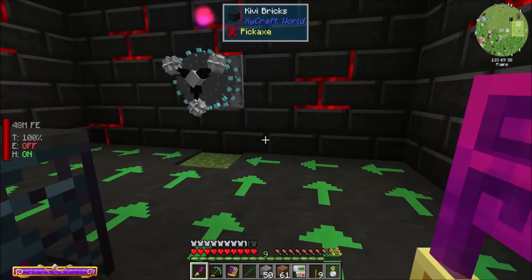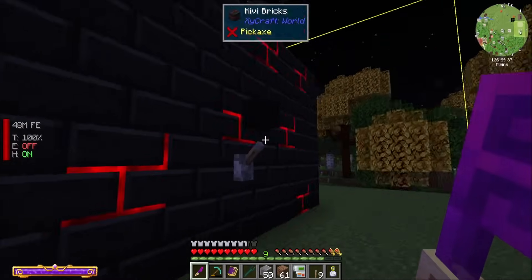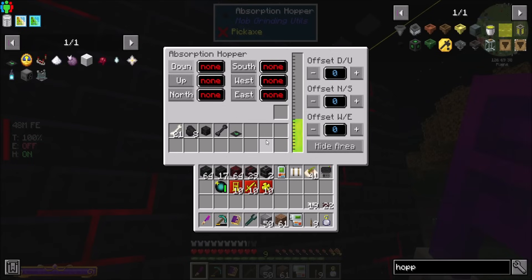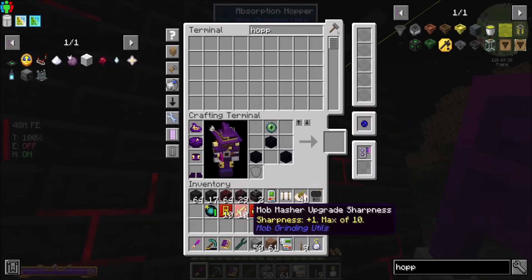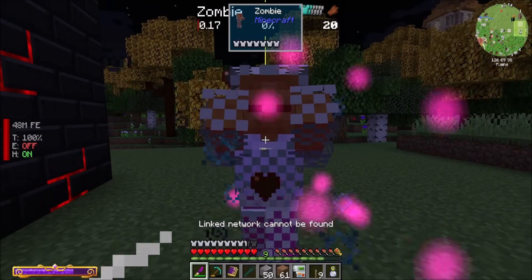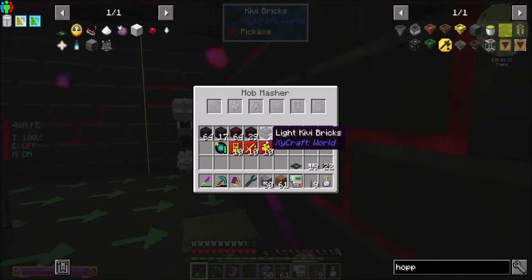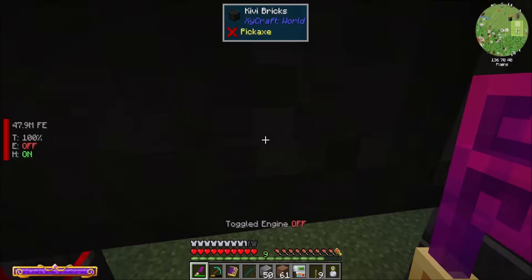So let's wrap up the episode here and come back next time, and what we'll do is be ready to do this better. This setup is obviously temporary. But we've got wither skeleton skulls, which tells me we will definitely get wither skeleton skulls from this drop. Also, by the way, I haven't put any upgrades in yet — once I do that, we're going to get way more drops and skulls. I should probably do that real quick just to show you guys how much better it's going to be.